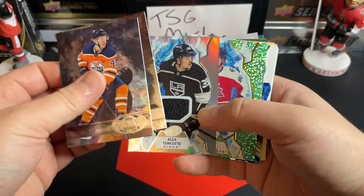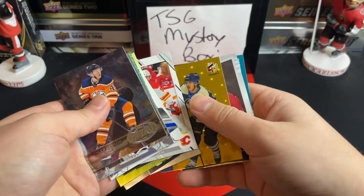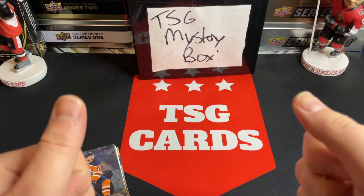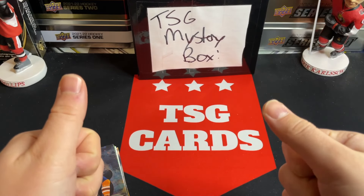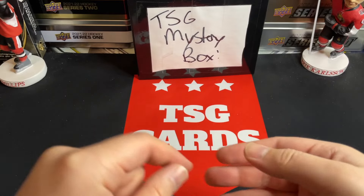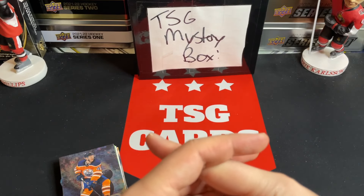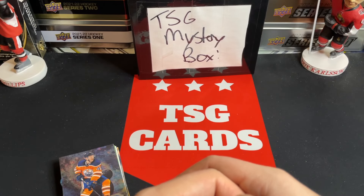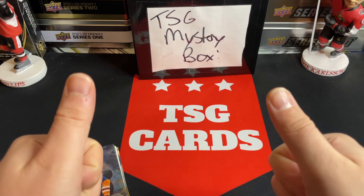Let's take a quick recap of the hits. The Turcott rookie jersey probably takes the cake as the top hit from this break. Otherwise, relatively lackluster, but appreciate the support as always. Make sure to stay tuned for more great content. Leave a like and subscribe. Check out my website — there's a snapshot of some mystery packs available. I also do a ton of selling on eBay, and feel free to message me on Instagram or send me an email if you're interested in any cards from the breaks. Thanks everyone — see you soon!